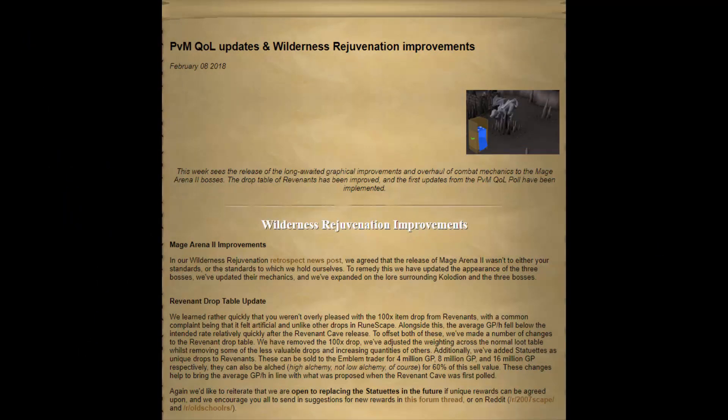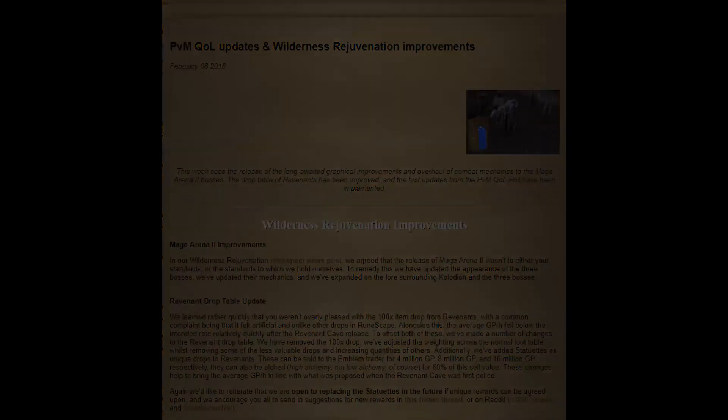On February 8th the revenant drop table was buffed and the new drops are very very good. Players can make over four million GP per hour, as you're going to see in some footage in a minute of me making over four million GP in an hour. You do need some pretty high level requirements, so without further ado let's jump into those.